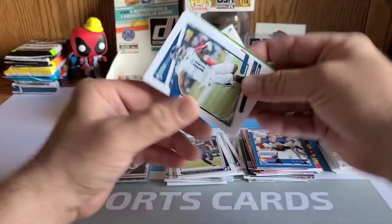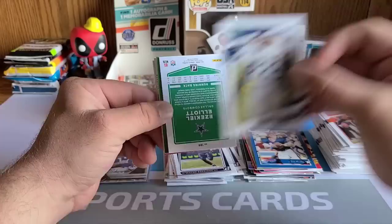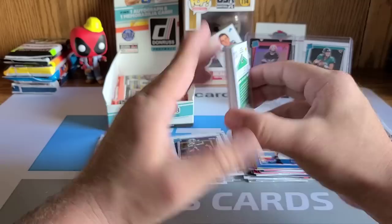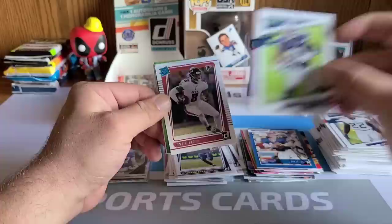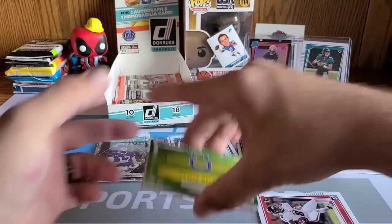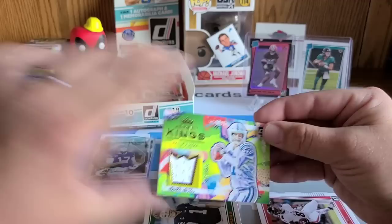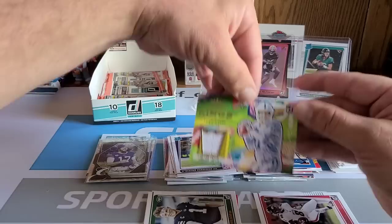Daniel Jones up front, AJ Brown flipped upside down, Chad Ochocinco, backwards Derrick Henry. Looks like we've got a thicker pack — oh yeah, that's a patch for sure! We'll take the patch. Zeke Elliott, and Kyle Pitts too — that's a banger! Jersey Kings patch card: Philip Rivers, numbered out of 349. That's sweet — let's get a stand up for that guy.